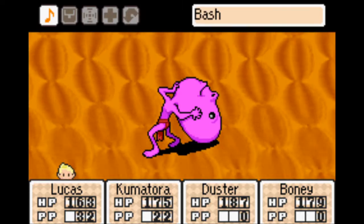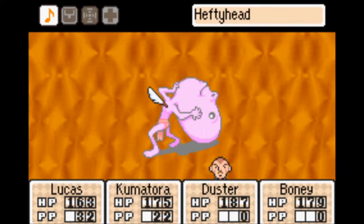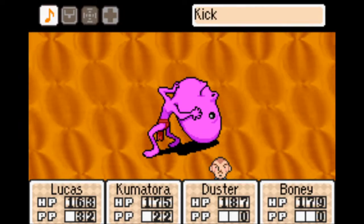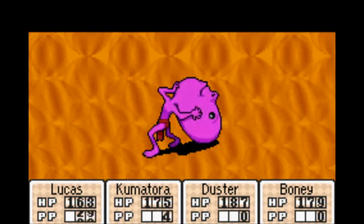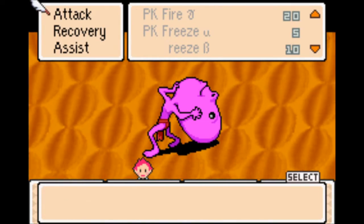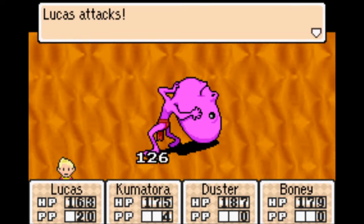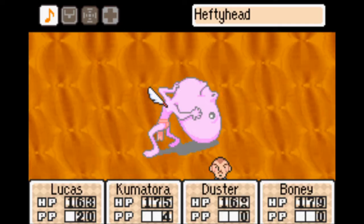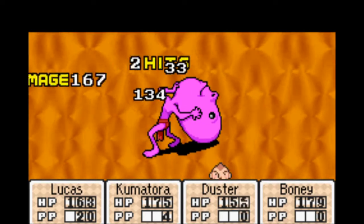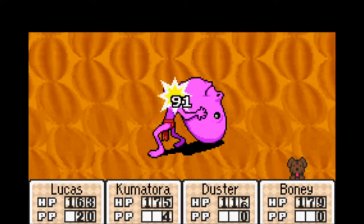We haven't used Flash for a while, let's Flash him. We'll just do physical attacks. I'm out of PP for everything — time to start punching. In Kumatora's case, she is literally the only one here who is punching enemies. Lucas is hitting them with a stick, Duster's kicking them, and Boney's biting them. Kumatora's our monk. Duster is really taking all the hits in this battle — he's at exactly 100 HP.